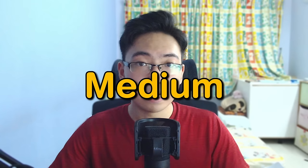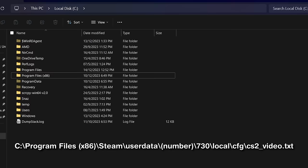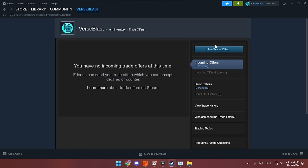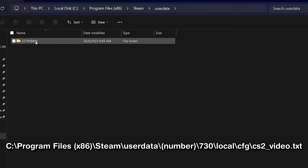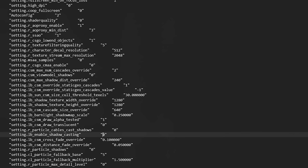Now moving on to the medium level. As promised, here's how to set shadow quality to low while still being able to see shadows. Go to your C drive, then Program Files x86, Steam, userdata — to find your user data folder number, go to Steam, click Inventory, then Trade Offers, click Who Can Send Me Trade Offers, and scroll down to find the matching folder number. Then go to 730, local, cfg, and open cs2_video.txt. Set enable_shadow_casting from 0 to 1, change shadow_texture_width_override to 2048, shadow_texture_height_override to 3072, and barn_light_shadow_map_scale to 0.5. These three settings increase shadow resolution so it doesn't look pixelated. This increases FPS by 10 instead of 30 from just setting it to low, but still better than nothing.